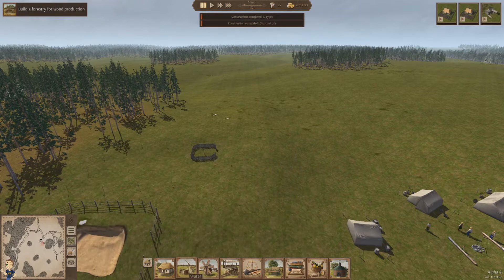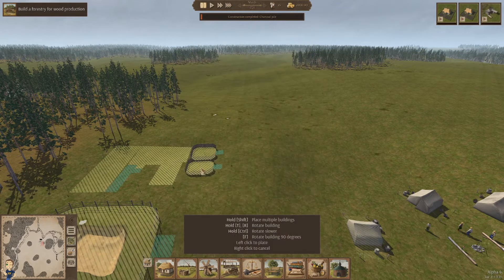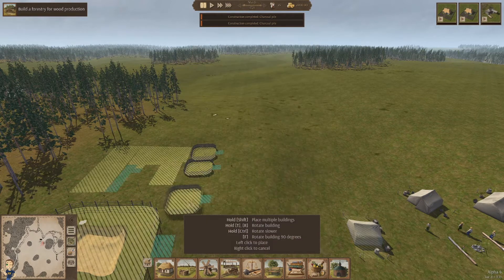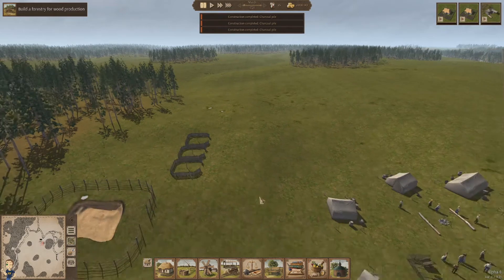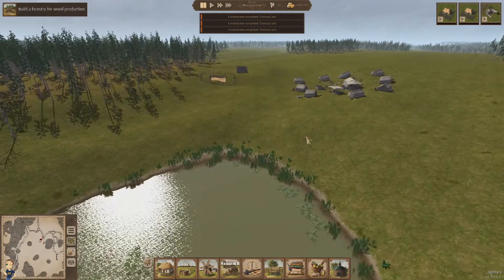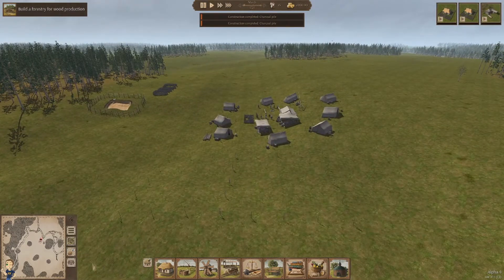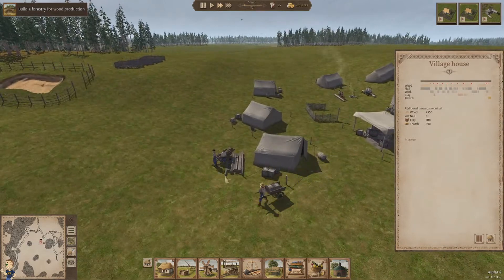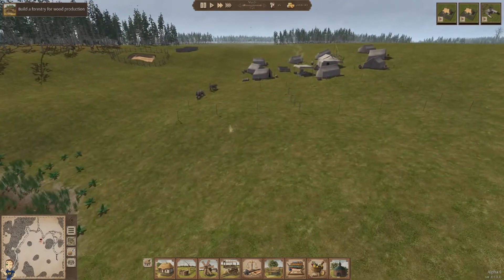People like to put them like this and it seems to work — they're very efficient that way because whatever wood you don't use you can just put in there and burn to make charcoal. Let's start with this layout. We'll do a little bit of speed here. I like to see them working — work hard for me!